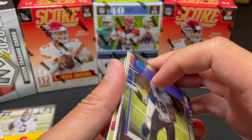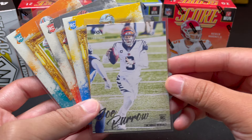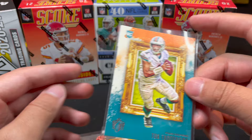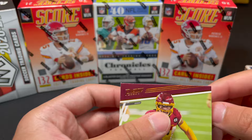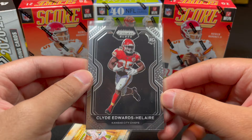Sleeving up the big hits. Final recap of Chronicles box pulls: Joe Burrow, Justin Herbert (#10), Tua, and the Prism Black Clyde Edwards-Helaire. Something cool is you can hit different sets — Score, Prism, all sorts — all with different colors on the lettering. The blaster was probably the favorite opening today.